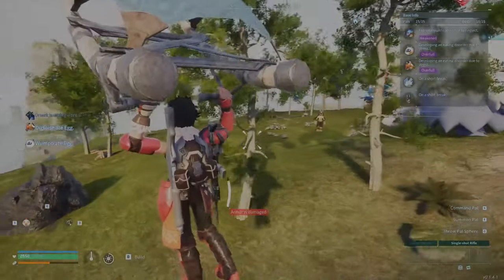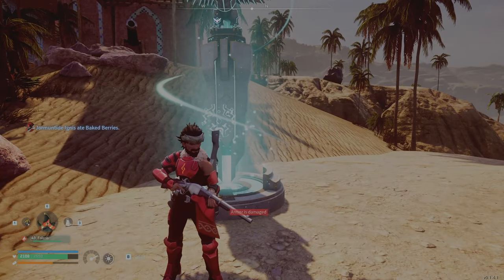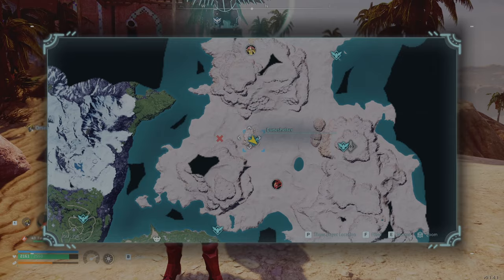I'll leave a link in the description to the location of this base. The next thing you're going to need is some bones, so you can come to the Dune Shelter — the town found in the middle of the desert in the north eastern part of the map.